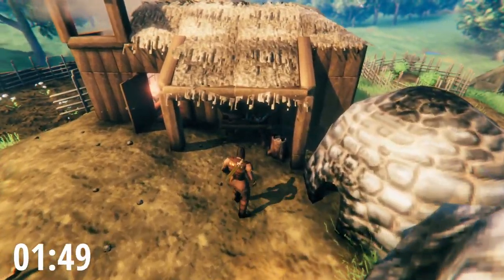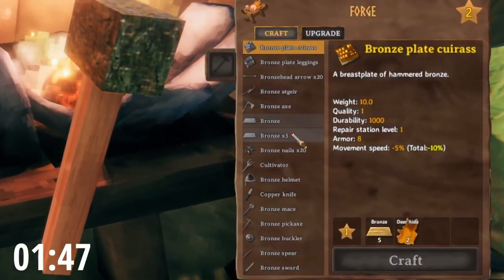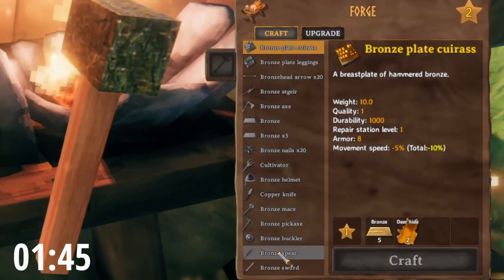So what is bronze and what is it used for? Bronze can be crafted with two copper ingots and one tin ingot to be able to make an assortment of tools and construction pieces. So without further ado, let's get into it.